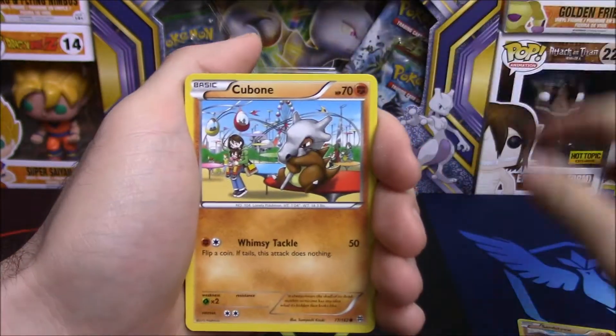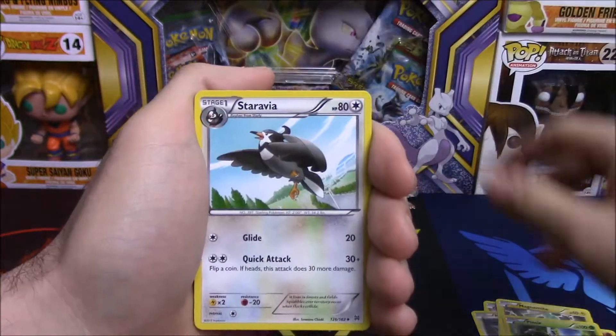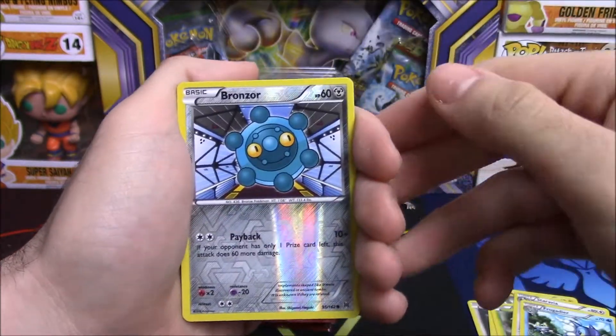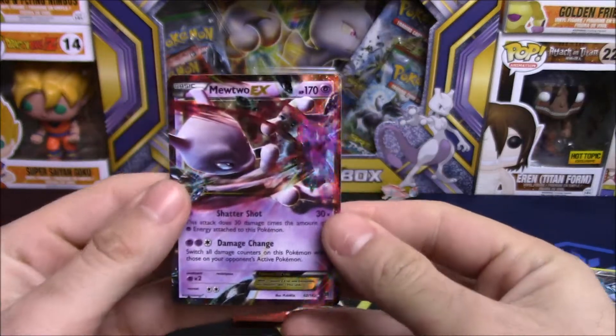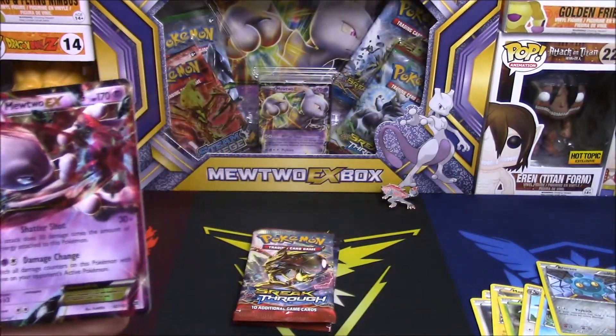We have a Cubone, Noibat, Pikachu, Magnemite, Pinsir, Staravia, Frogadier, Bronzor reverse, and a Shattershot Mewtwo — that is fantastic!